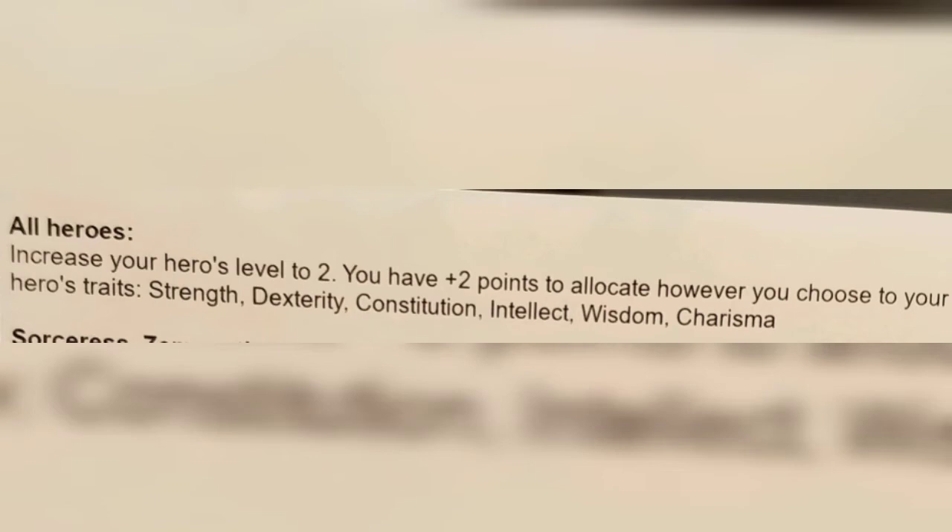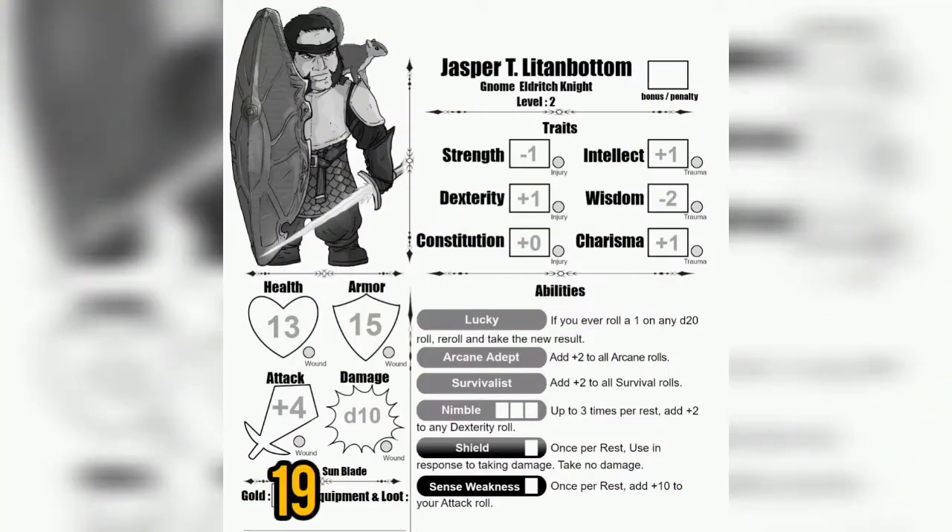What's that going to mean for my playthrough? Let's look at Jasper's new character card. Running down my character card, we're going to increase our strength by one to zero and then our wisdom by one to now negative one. We're going to try to get all of these at least to zero or maybe even positive by the end of the game. Looking at our other traits — health, armor, attack, and damage — our health is going to increase from 10 to 13, our armor goes from 14 to 15, our attack gains one going from plus three to plus four, and our damage now turns into a d10 as opposed to d8.